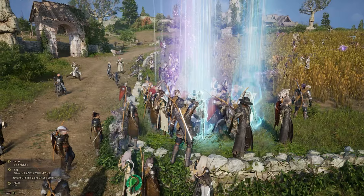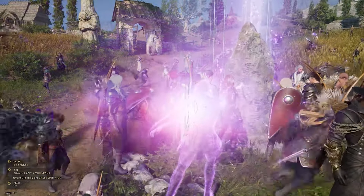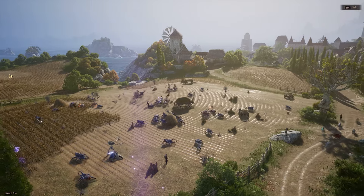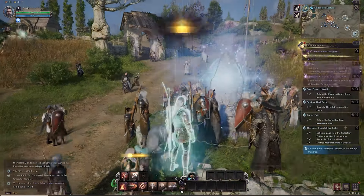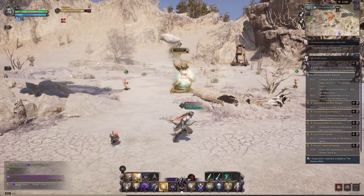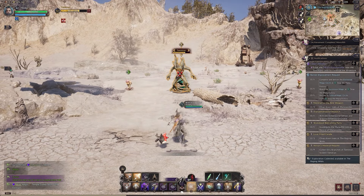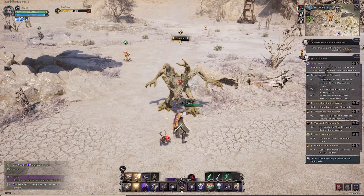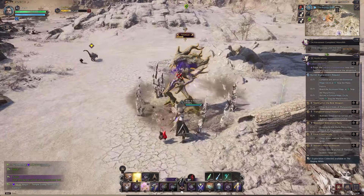On day 3 of open beta, every single player that created a character will most likely be given a level 50 boost and a full set of blue gear. This is to help speed up the leveling and progression and have as many players as possible testing end game systems. This is also not 100% confirmed, as they might not give the level 50 boost due to siege not being in the schedule.